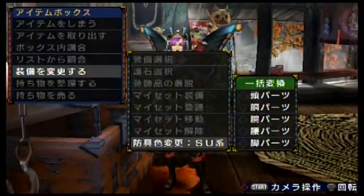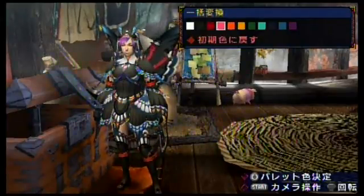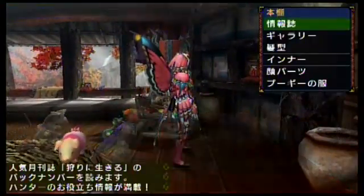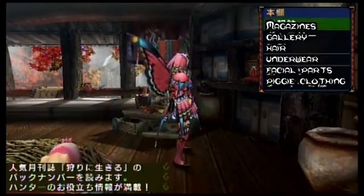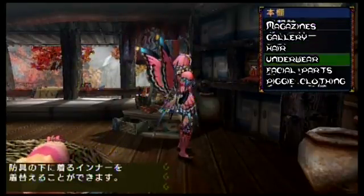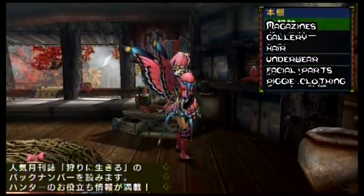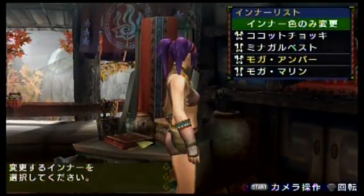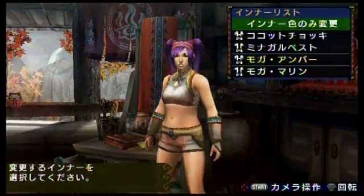When you get to higher rank armor sets, you can change the color of the armor. This area is the bookshelf — you won't need to read the books as they're in Japanese, but they cover different monsters and areas. You can also change things about your character here, like hair color.